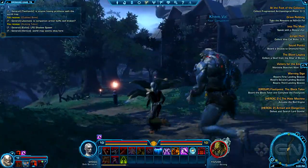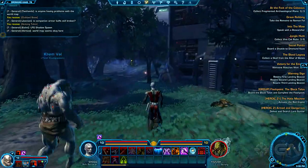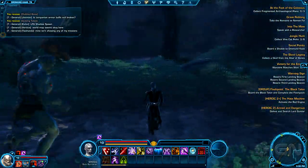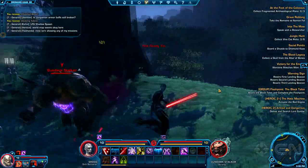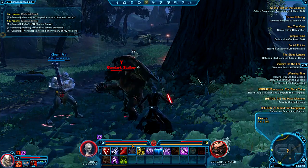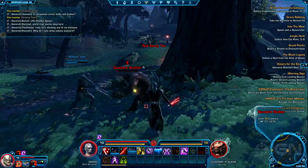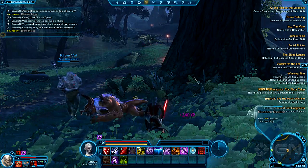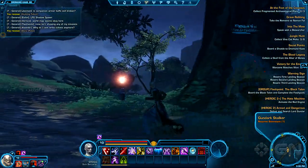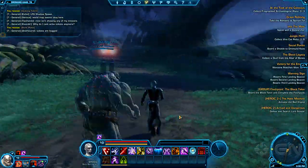I really like the style of this zone. The Empire stuff seems to be more stylistically interesting, at least in early levels, than the Republic stuff I've seen. It's gloomy but appropriately Empire — it feels oppressive in all the right ways, while still being slightly cheery because it's a forest. You also get nice cloth physics, which you can see on Khem Val here, and on the skirt I'm essentially wearing — a nice little detail.